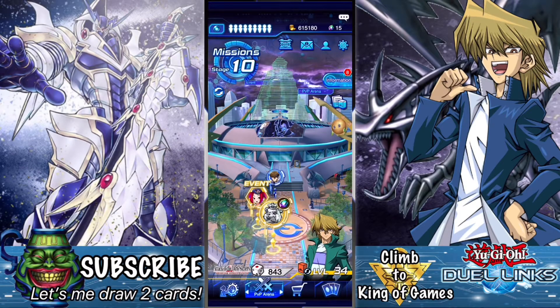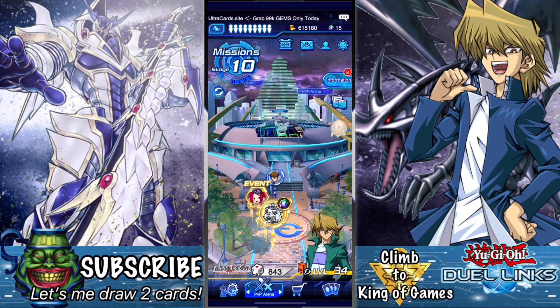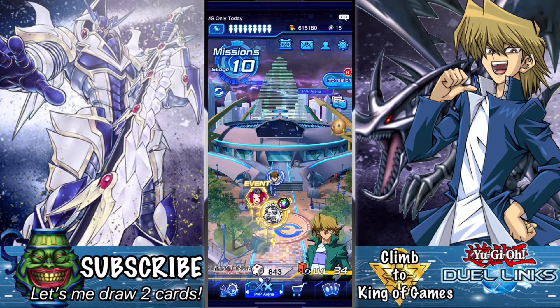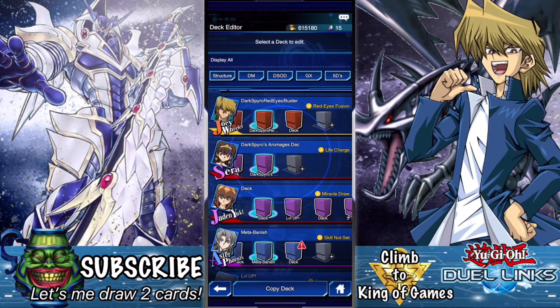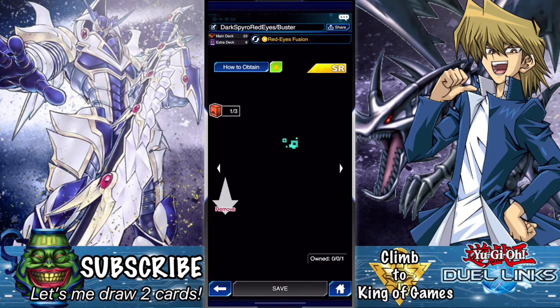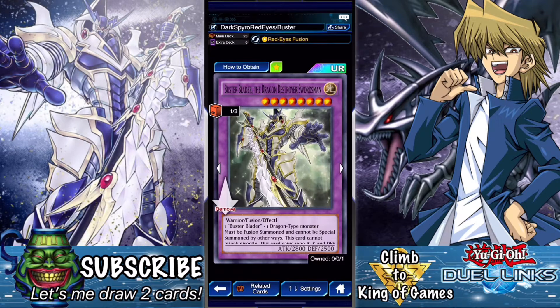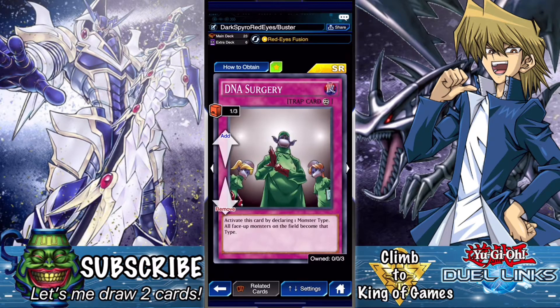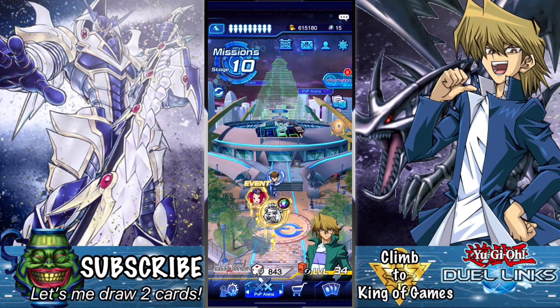Hey, what's up everyone, it's DarkSparrow here with more Yu-Gi-Oh Duel Links content. Today we're going into the Rank Towers and trying to get to the King of Games rank. This playlist is going to be my climb to King of Games — a road-to-rank style playlist. The other playlist will be more character and deck showcasing. I'm using Red-Eyes and Buster Blader with Joey Wheeler. I made some modifications — it's a little shorter now. I added Destruction Swordsman Fusion and Buster Whelp to complement Buster Blader the Dragon Destroyer Swordsman. My hidden card is also DNA Surgery — sometimes it helps, sometimes it doesn't, but it's pretty funny when it does.